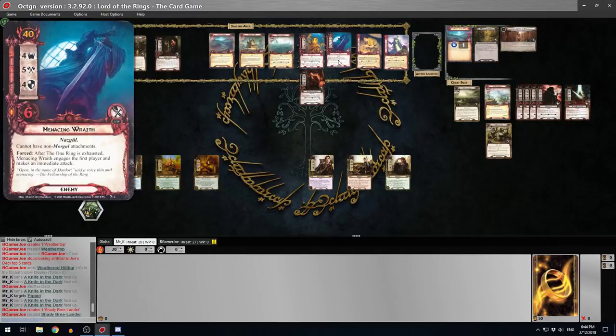Let's have a look at this other enemy - the Menacing Wraith. He has 40 engagement cost, 4 threat, 5 attack, 4 defense, 6 health. Cannot have non-Morgul attachments and he's a Nazgul. Forced: after the One Ring is exhausted, the Menacing Wraith engages the first player and makes an immediate attack. So more punishment for exhausting the ring in this quest.